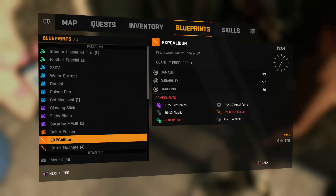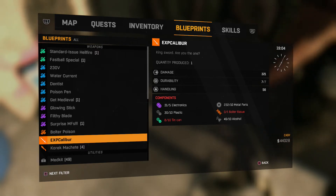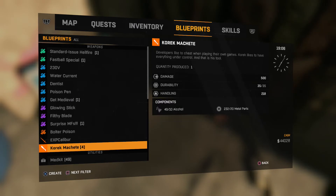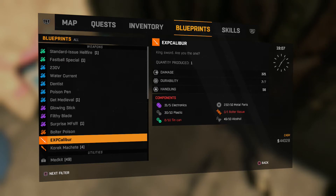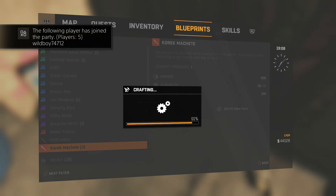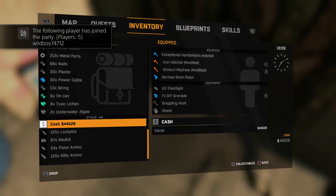This is how much damage the Excalibur does — it gets 321. I thought it did a thousand damage. It has a durability of only 7 — you literally get seven hits — and handling of 56. So if you want a good machete, do this. This is the way to go. Screw the Excalibur, it's nowhere near as good. This is my first time using it.